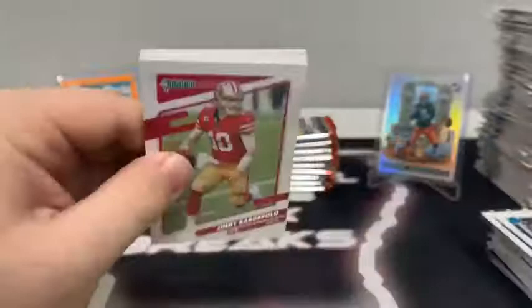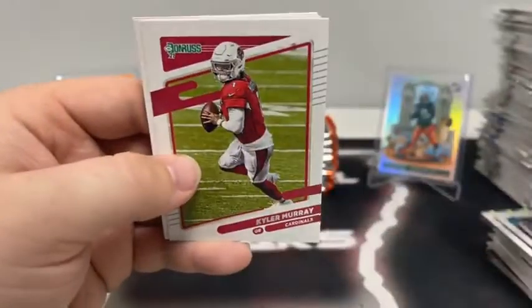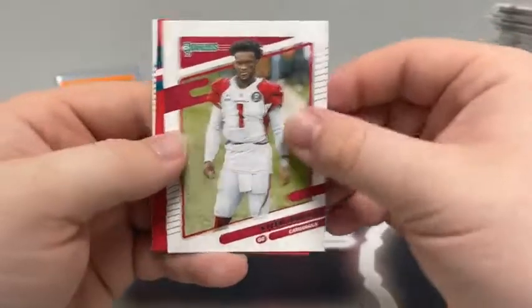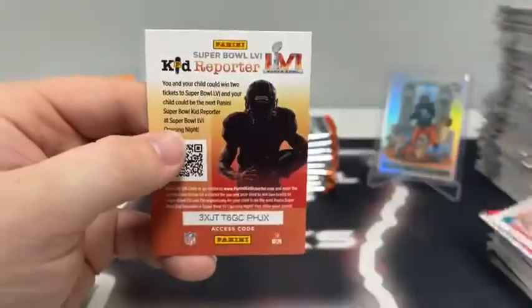Got a canvas of Kenneth Gainwell earlier tonight. Pack two: Jimmy Garoppolo, Odell Beckham Jr., Michael Vick, Mike Williams for the Chargers, Kyler Murray — another Kyler Murray for Arizona — a red foil Jalen Hurts press proof for the Eagles, and a base rated rookie of Nick Bolton for the Kansas City Chiefs.